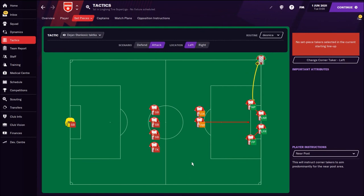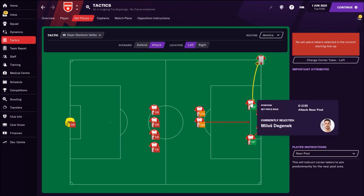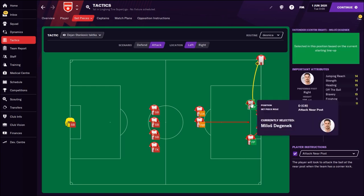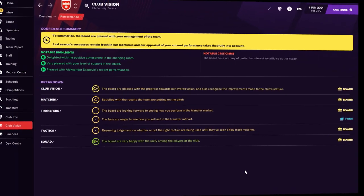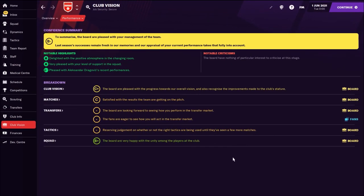Now, speaking about set pieces and corners: if you're playing with Red Star Belgrade, the best option for the near post is Miloš Degenek. If you're playing with Milan Pavkov as striker, he should be on the near post — he'll score many goals. If you're not using Degenek or Pavkov, the third option is Aleksandar Dragovic. These three players should be on the near post for corners, and you can expect many goals from them. This is why Degenek scored eight goals this season.